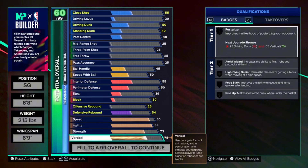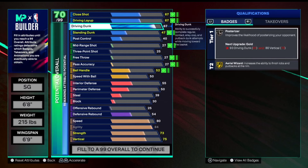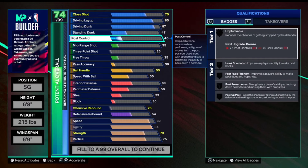Strength is 73 and vertical is 75. You'll see the badges later for finishing and defense. For the driving dunk, it's going to be at an 87, so we do get one of the contact dunks as well as silver post riser, so we'll be able to throw it down pretty good. For the driving layup, it's going to be at an 85 — we get some really good layup animations, physical finisher on silver, float game mismatch, and mix master, so you guys are going to be able to finish around the rim very well at six eight.